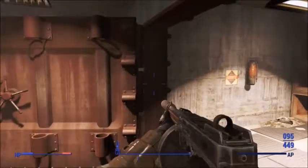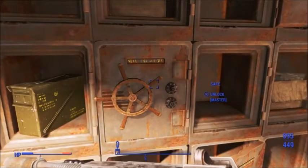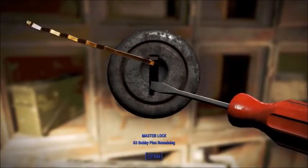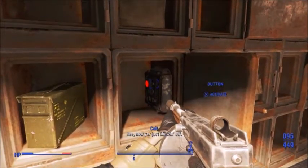Then you're going to want to hack into this vault control terminal, and this door here will open. Now this is the part where you need Locksmith at master level, and you want to pick the lock.